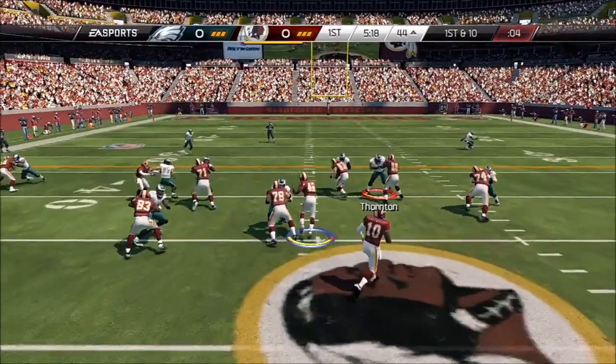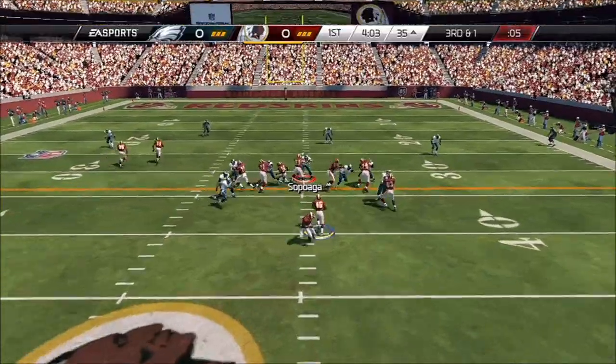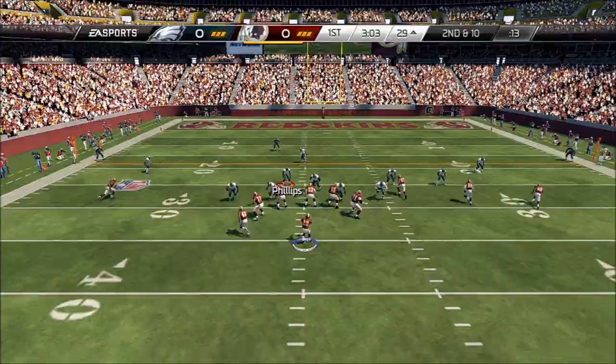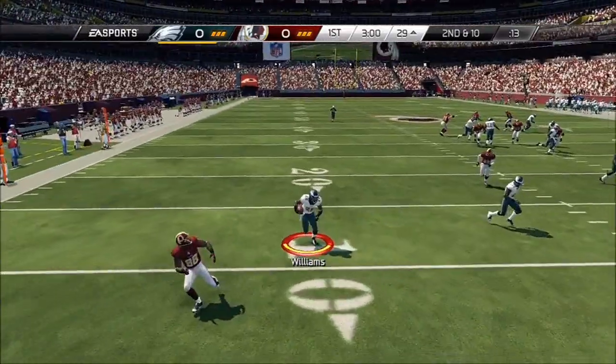First and ten. Leading on that running attack again here on first down. Back to the running back, taking it up the middle. If you're a good player, make sure you get him the football. Kerry Williams has the pick.